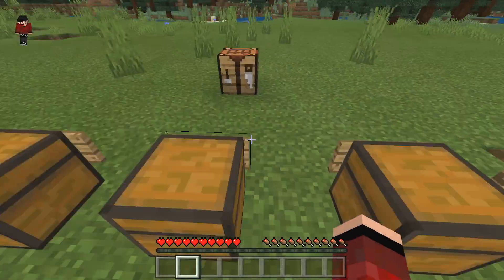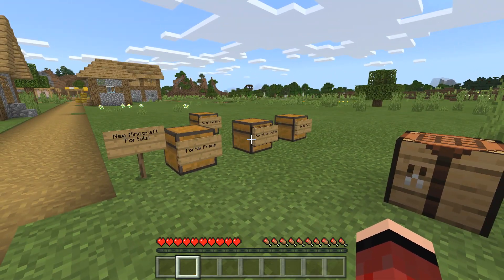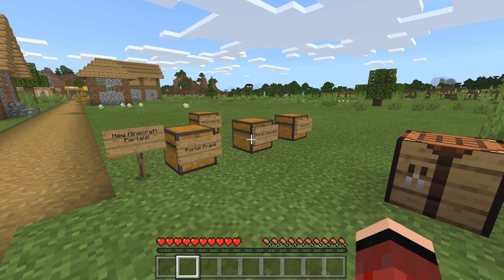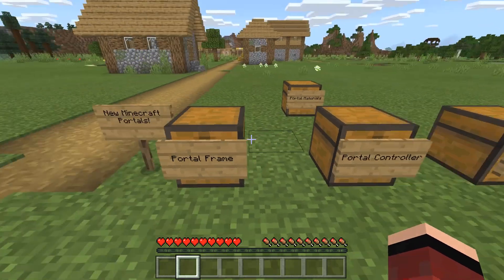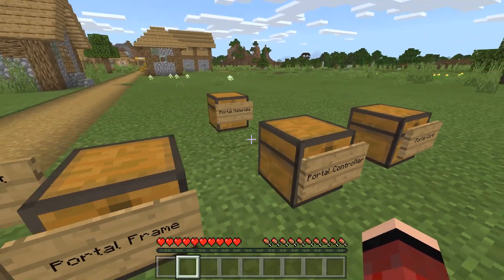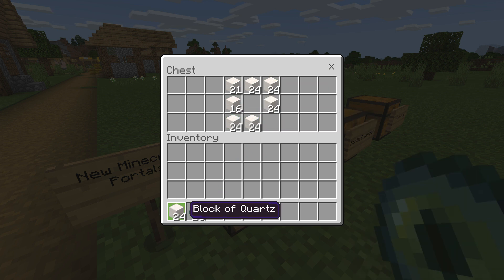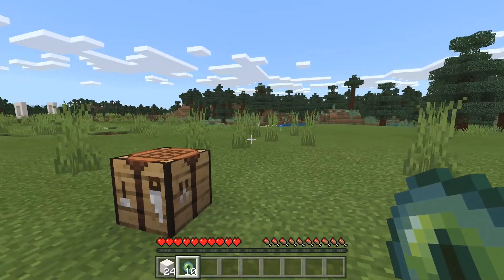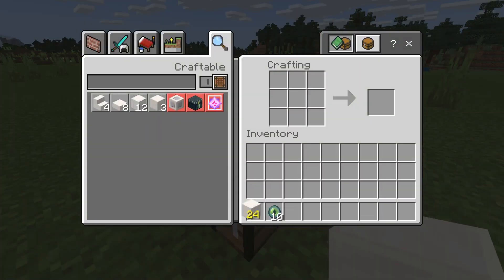Instead of using the pre-made materials, I'm gonna go step by step through a tutorial on how to make these new portals. First things first, I'll start with the portal frame because you're gonna need these portal frame blocks in order to do anything else. It's gonna take quartz as well as eye of ender — these are the two materials you need.